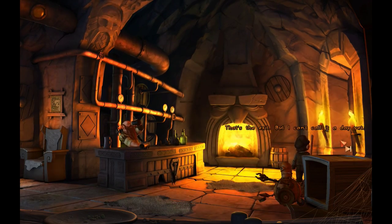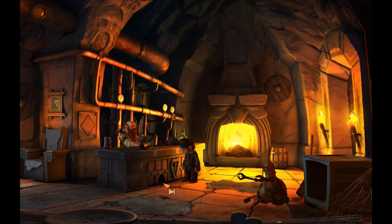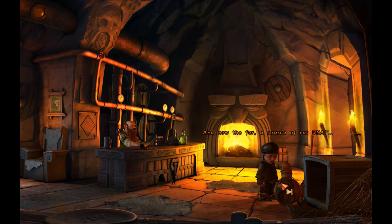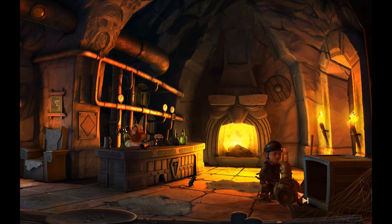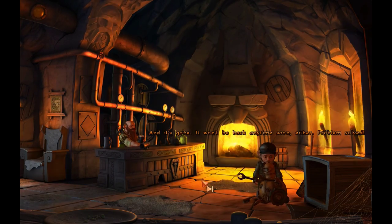Let's go outside quick. That's the exit, but I can't call it a day yet — first I have to teach the house robot to catch rats. The rat has chewed through the wood. There's some fur hanging from a splinter. I'll take that — that makes it easy. And now the fur — a source of rat DNA. There you go, buddy. And it's gone. It won't be back anytime soon either. Problem solved.